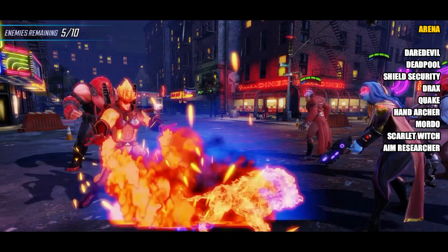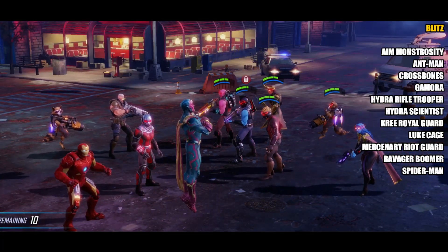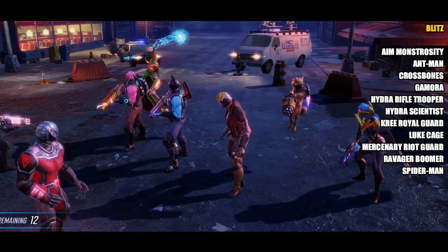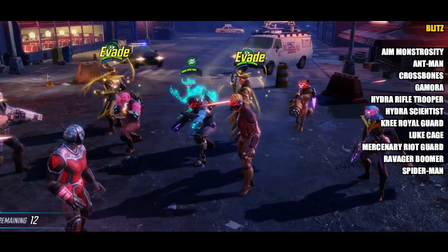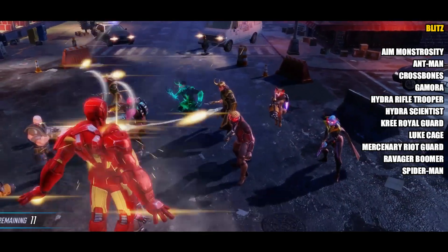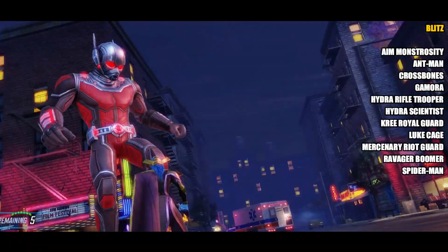Next up we'll check out the Blitz mode. We have 11 characters in total available via the Blitz store, and this one was actually really quite difficult to prioritise — some awful characters but some pretty amazing ones as well. The characters are: Aim Monstrosity, Ant-Man, Crossbones, Gamora, Hydra Rifle Trooper, Hydra Scientist, Kree Royal Guard, Luke Cage, Mercenary Riot Guard, Ravager Boomer, and finally Spider-Man. Let's see the order I would place them in.